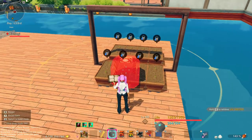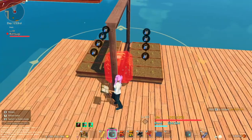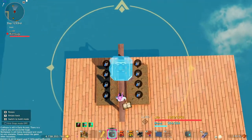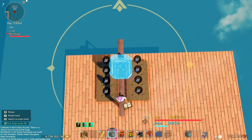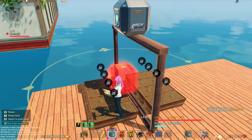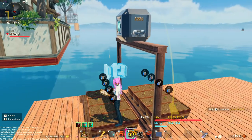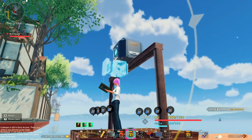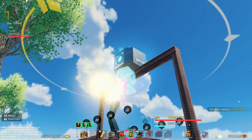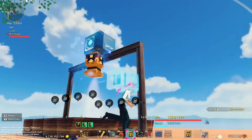Now I'm going to put down the chest to suck them up with. You want to make sure that the chest is right center on the wall here. Then we're going to put absorbers on here — two on each side just to make sure it pulls everything up.